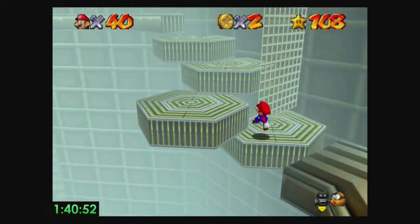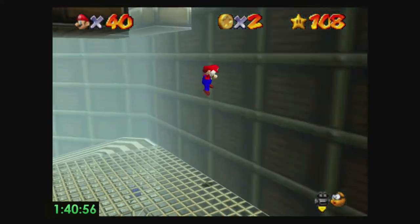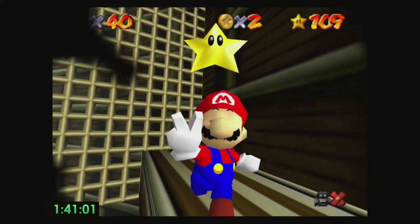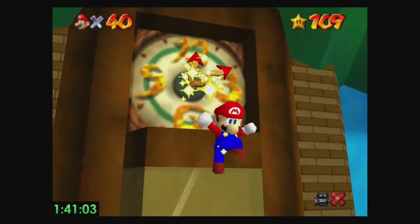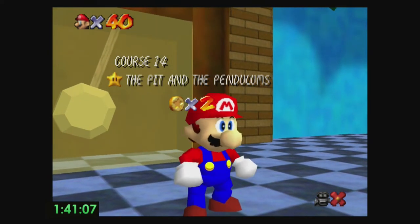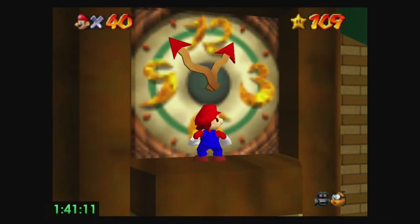Just go up here, go up these ones, long jump off this hand up to here, and side flip over to the star. We've got two left in Tick Tock Clock. You can kind of see why this stage would be the fastest doing all the stars moving. Just going to go up here and we're going to enter in 12 again.